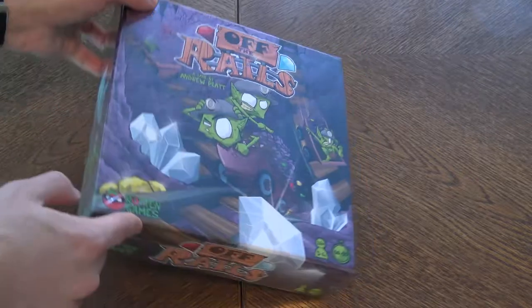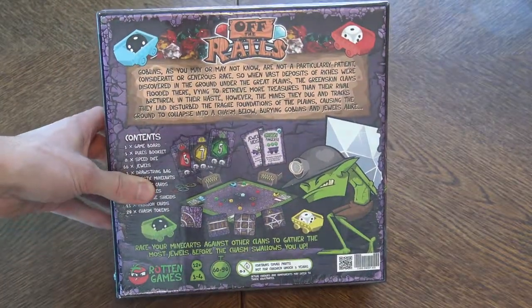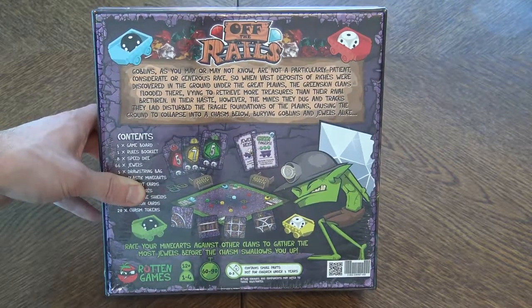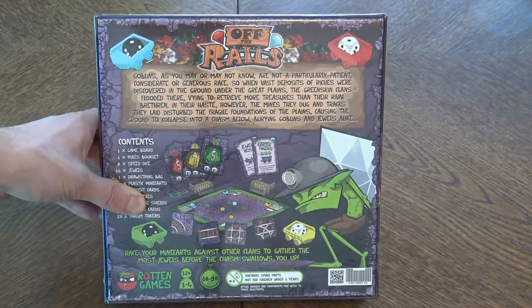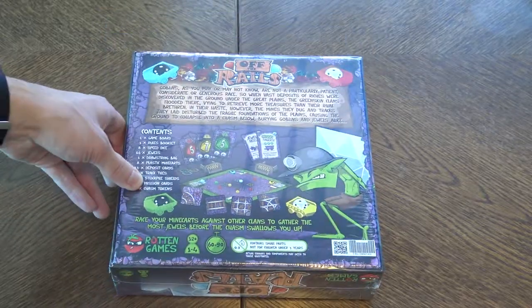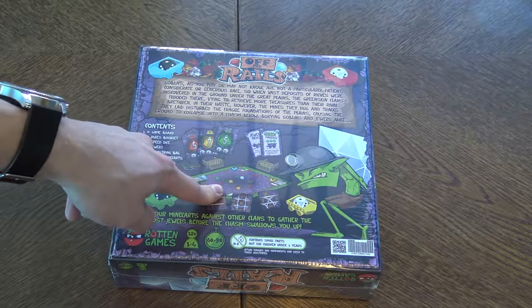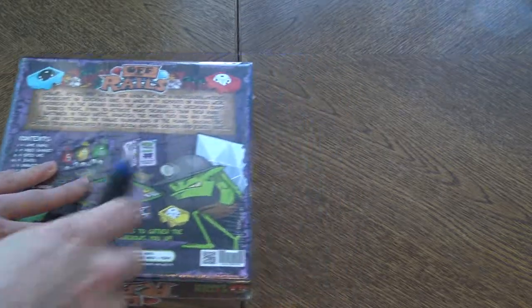Maybe in the future, when I play it enough, I will review it as well. So this is the back of the box. The box is not as big — it's smaller than the standard. It's not Seven Wonders type or Ticket to Ride type box. It's much smaller — it's like a King of Tokyo kind of box. But here on the back we have the backstory, the content and everything. You have at least some kind of a picture of the game, which is good.